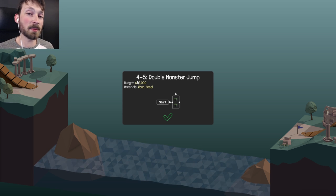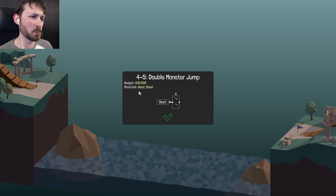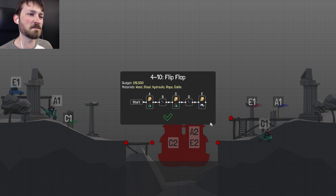I'm happy I could return the favor, because Matt was the person who introduced me to Polybridge. So if you guys are watching my series, you're probably going to enjoy his, because I enjoy his. 4-5 double monster jump, $40,000 budget, wood and steel. No, I've already done this one, right? They don't move you on to the next one. I've got to go down here. The 4-10 flip-flop. Man, I was feeling good about a double monster jump — you got my hopes up. $16,500, wood, steel, hydraulic, rope, cable. We got the little Polybridge mascot in this one. That's been a while.